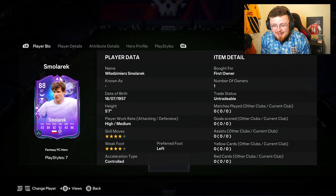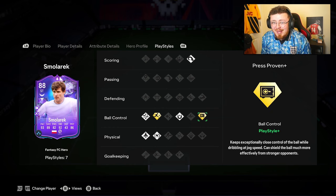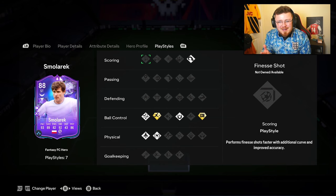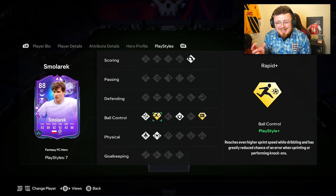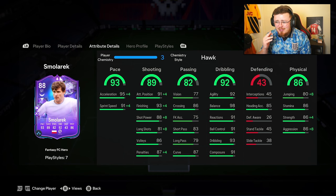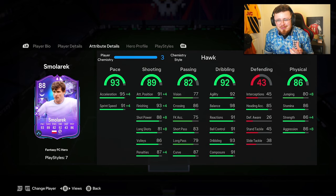4-star, 4-star, high/medium work rates, 5'7". Straight away, the play styles: Rapid Plus and Press Proven Plus could work out really well. We've got first touch, relentless, quick-step technical, and powerheader. No finesse shots — power shot would have been nice. But in regards to ball carrying, we're ticking all the boxes. We should be fluid on the pitch. The agility, the balance, the gymnast stats alone are amazing. Pace is great, same with the shooting. Strength and aggression are there. In all honesty, he looks fantastic on paper. It plays as center forward and left wing, and the price is around 250–260k, so reasonably priced.